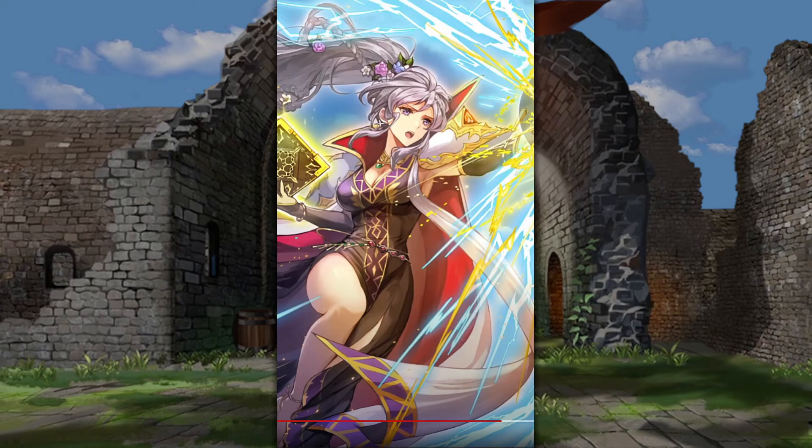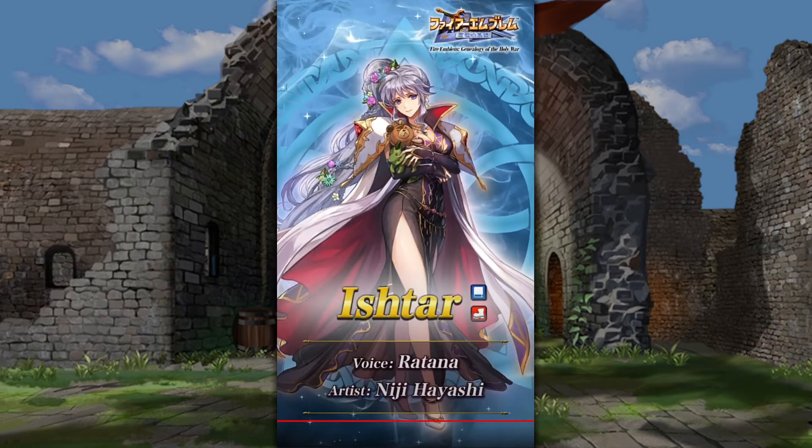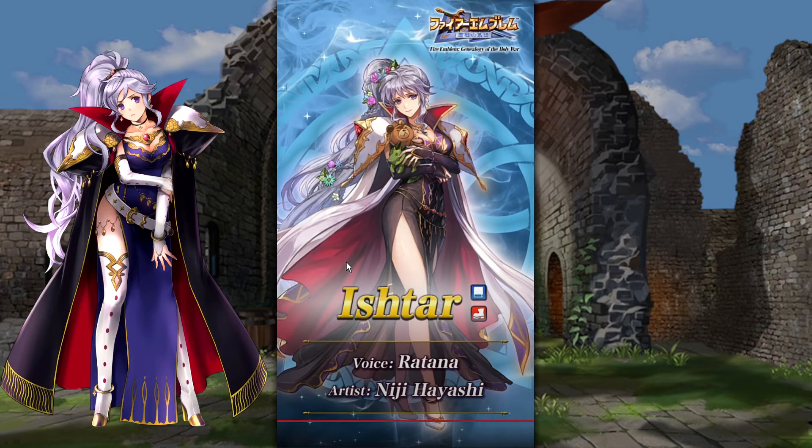Our Ascended hero is Ishtar. Continuing the trend of Ascended heroes being characters that are relatively popular and already in the game. When it comes to Ishtar specifically, I like her character art, but I have seen people point out that it's not that different from her normal outfit. I guess that's true, but I almost kind of like what they're going for here — this reminds me of what a Resplendent would be like for Ishtar if they didn't have to change her outfit to be, like, Jotunheim or whatever else. I kind of like the idea of just upgrading a unit's art without necessarily giving them a new design.